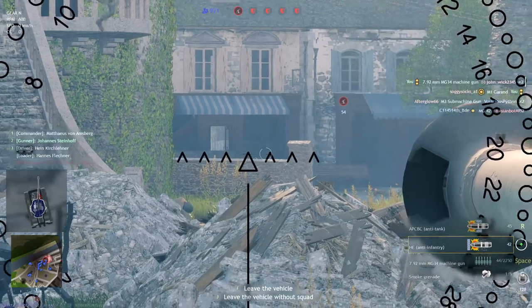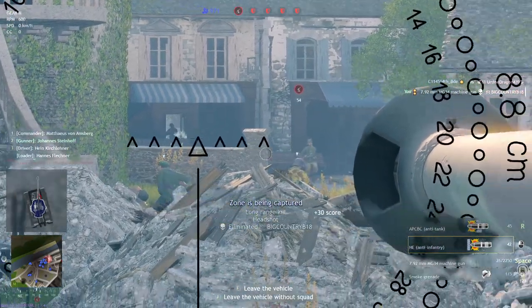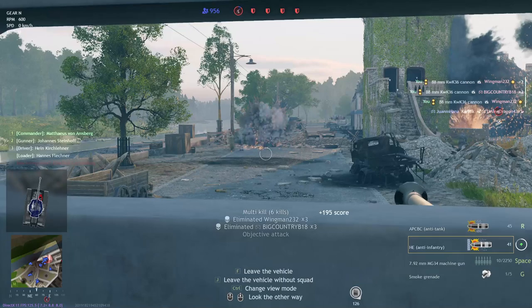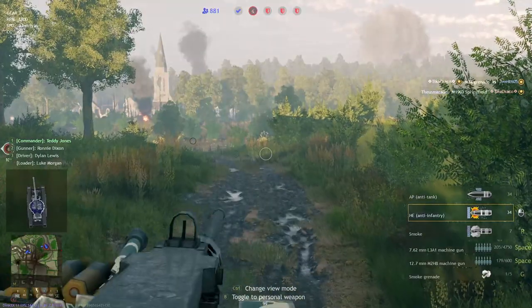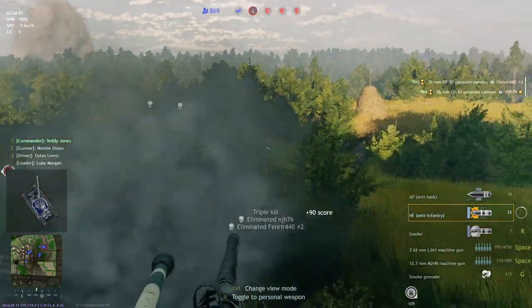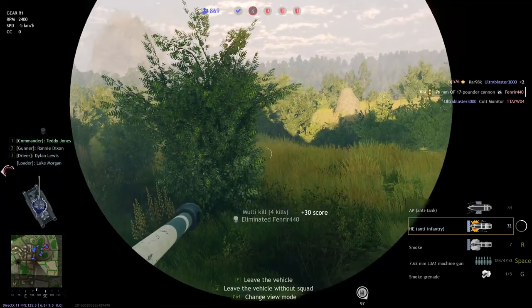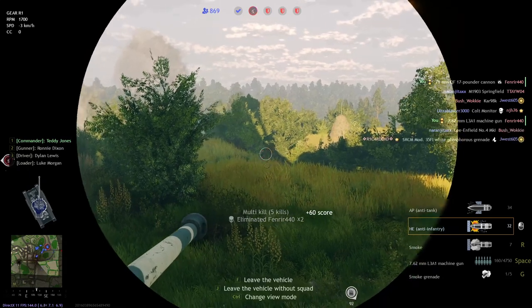Though it's at the top of its food chain, the tank still has many natural predators — planes, explosive packs, and other tanks. But one of the most deadly is the anti-tank soldier, armed with bazookas, Panzerfausts, or anti-tank rifles, who will make quick work of your tank. Always be on the lookout for them. If you're engaging an enemy squad, make sure to take out any soldiers armed with anti-tank weapons as soon as possible. Without those weapons, the enemy has to rely on explosive packs or satchel charges, which require them to close the distance and are much easier to avoid than a launcher fired at 200 meters.